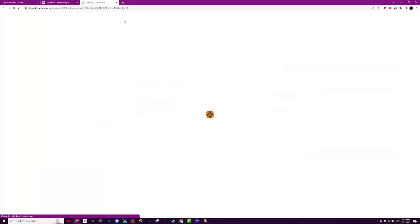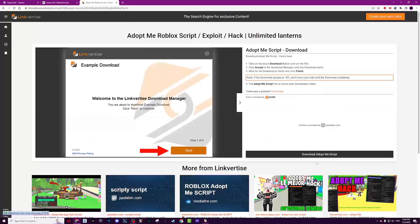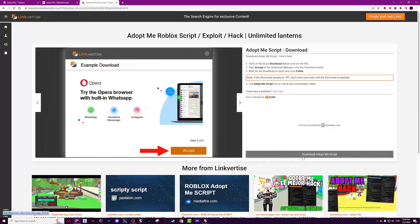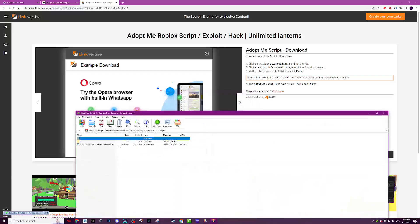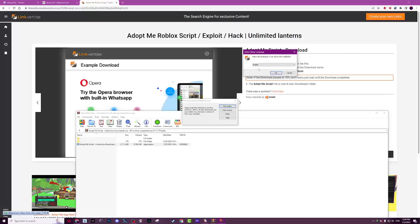You'll see the Adopt Me script. Click here to get the script, click free access, close the ads, click free access again, then click download Adopt Me script. Don't worry, it's virus-checked by AWS — it's not a virus, but if you're unsure you can virus-check it using anything.